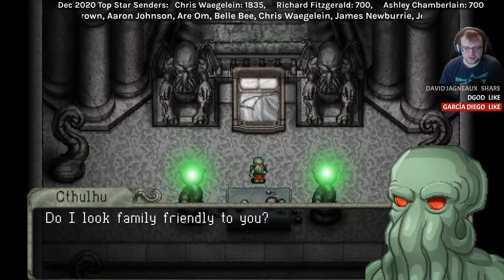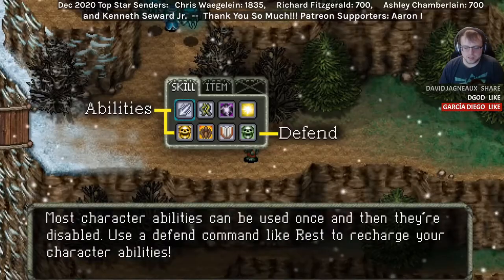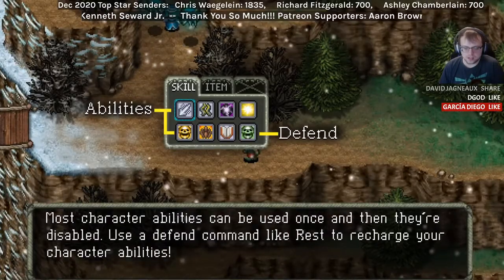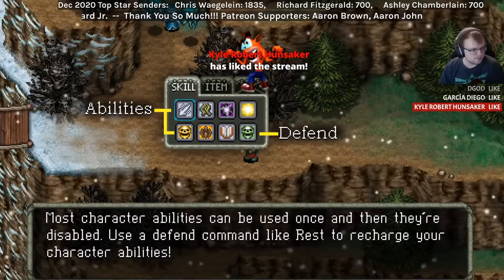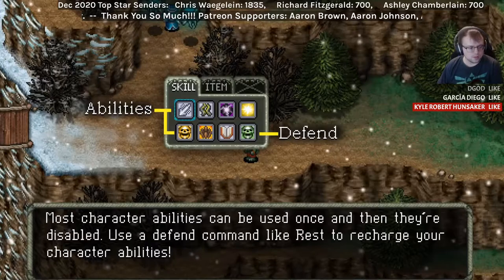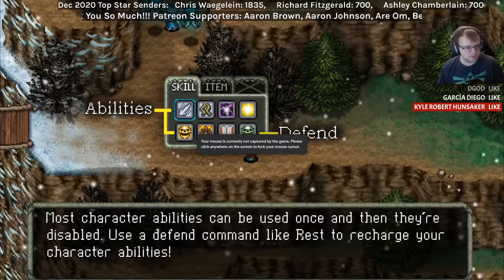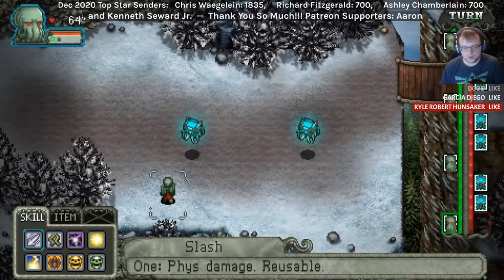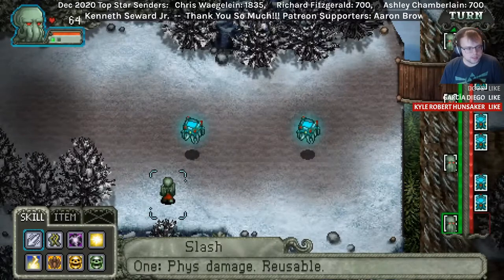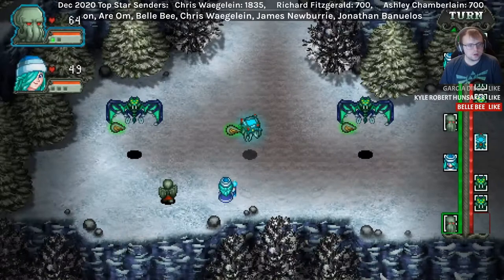What's up everybody, this is David Jagna with the Jaggernauts, and today I'm doing a quick look impressions video of Cthulhu Saves Christmas. In these quick look videos I don't have a script — I'm purely speaking off the top of my head after taking a few notes about what I liked and what I didn't like, so what you're hearing is pretty much just extemporaneous speaking. I collected my thoughts a little bit but I didn't write a full script out because that usually comes across as sounding too robotic.